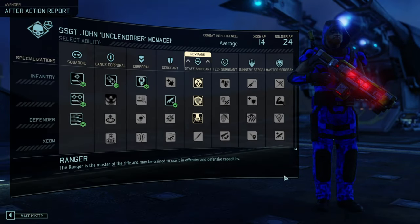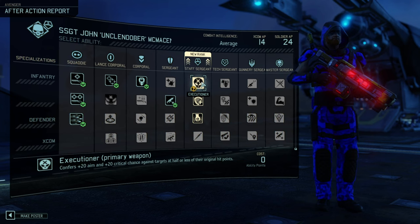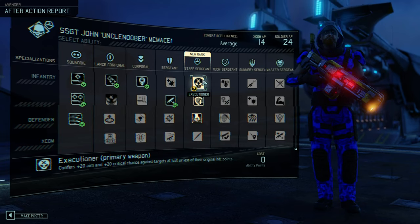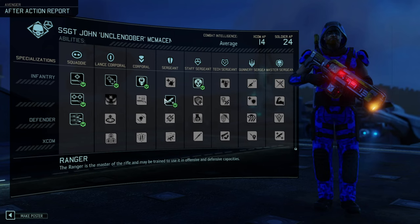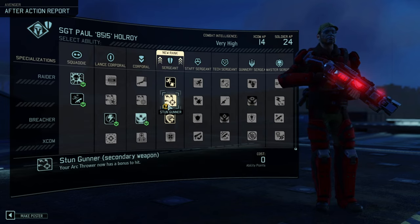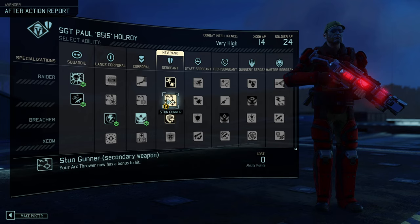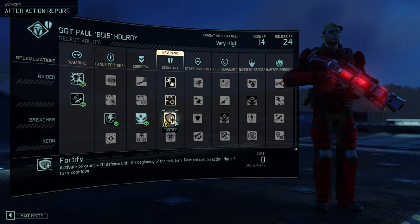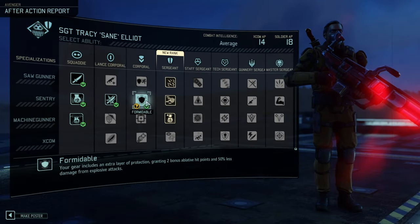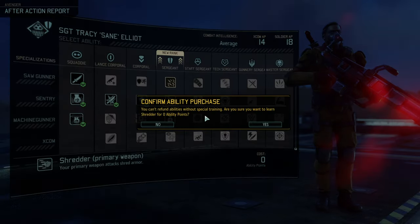Nice — we got promotions! I love Fortify, that's really good, but I also like Executioner. Since he's going to benefit from it, that's the route — plus 20% on two stats, which is massive. He has a lot of AP so we'll find good additional purchases. Lightning Reflexes, Close and Personal, Killer Instinct — or Fortify. Fortify feels like the better choice: just an overall really good ability. And for Sane, I think Shredder is needed. Hail of Bullets is good too, but Shredding is too important.